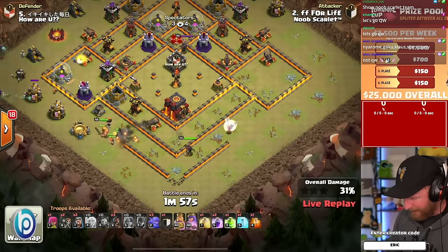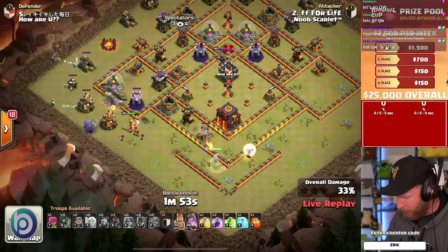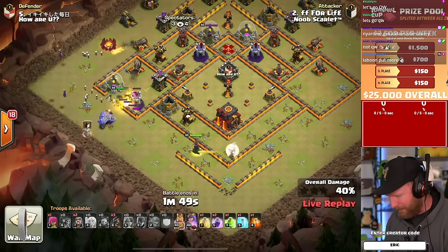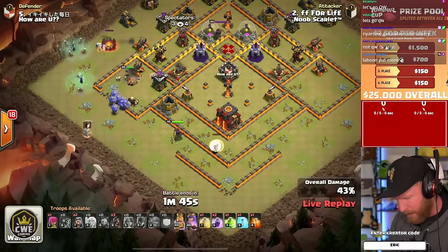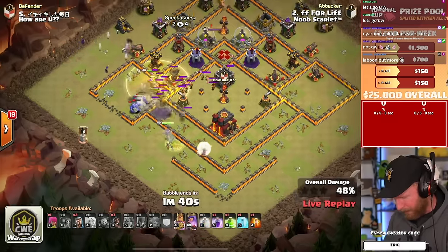He's struggling a little bit, but wait — maybe he's okay. That Queen will finish taking out the buildings over the wall. The wall break on the far left side of the base lets him in as Noob Scarlet takes on — I think it's the leader of GS on the other side, playing with those Queen Walkers players.